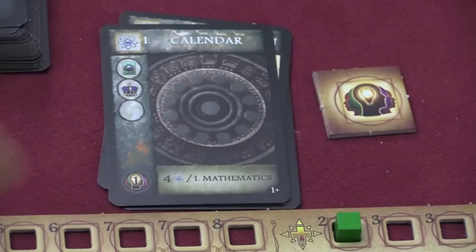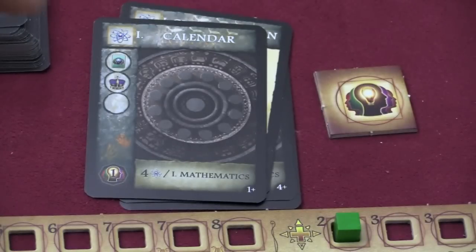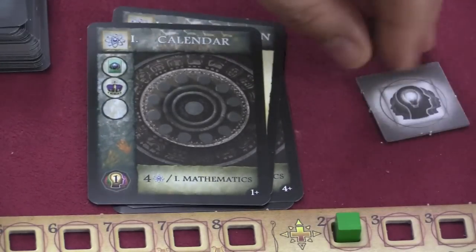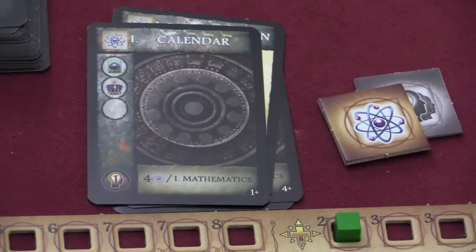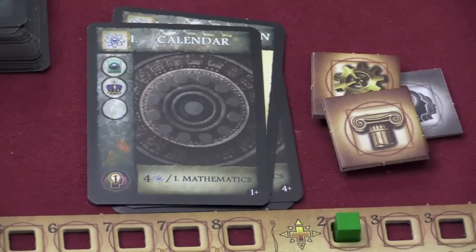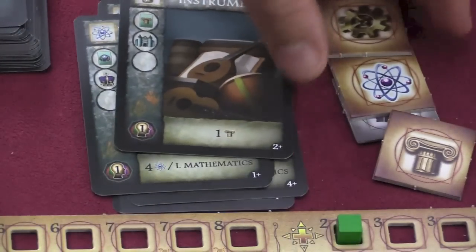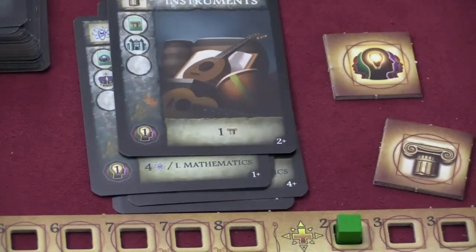How do you pay the resources? In the corner of each card is how many general resources it's worth, so I could discard cards worth four points to play Calendar. Or I could turn over tokens I've gained from different technologies — these are refreshed each turn. Sometimes these tokens are specific to a certain type, like science, technology, or culture, and those can only be used on the particular matching cards. Like Musical Instruments is a culture card needing one culture resource; science and technology would not work for that. But general knowledge from cards in your hand will always apply.